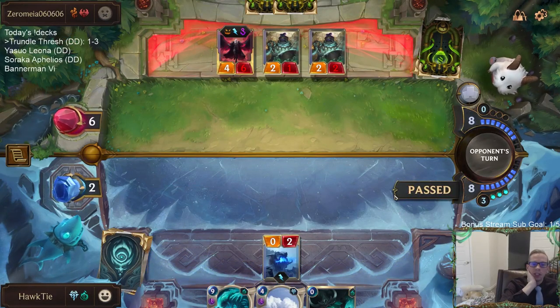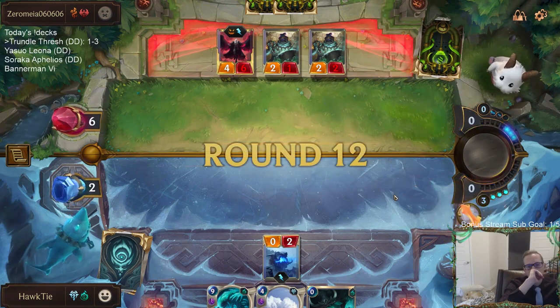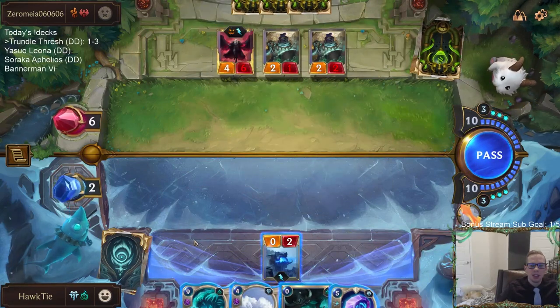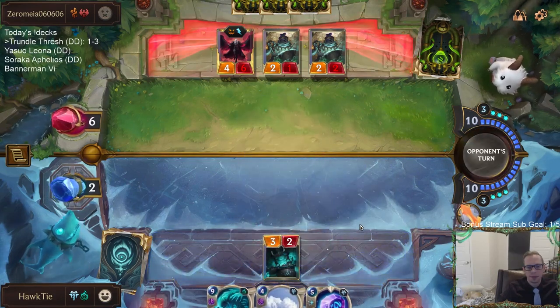We're always drawing Butcher and Faces of the Old Ones in the late game. Catalyst too. I just have too many cards that don't do anything.